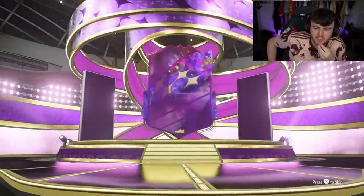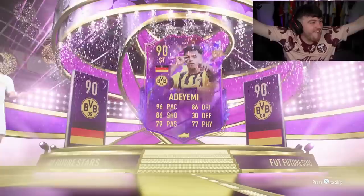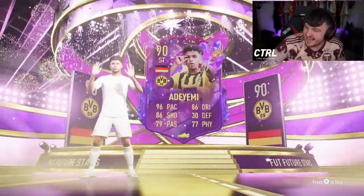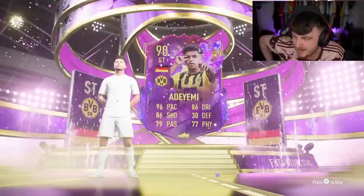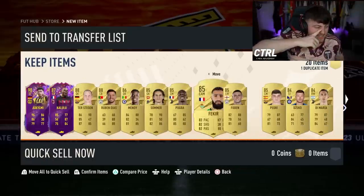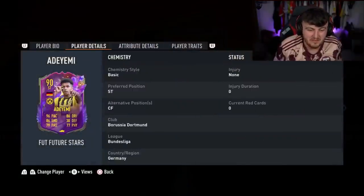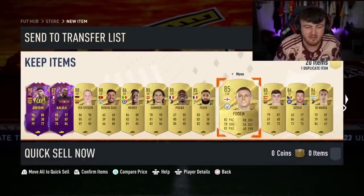Redeem yourself EA - redeem yourself with a good Future Stars here. German striker - it's Adiemi! Let's go! What a pull, man! Oh my word, Adiemi is class. 400k for Adiemi is phenomenal - we love that, that's a big pull. Could be Danglers. And Kalulu! Oh my word - two in one, and they're two very good ones as well. What a pack! Adiemi and Kalulu in the same one - very, very nice indeed. We take those absolutely. Bit of fodder in there too, you can't go wrong.